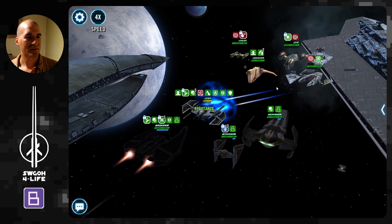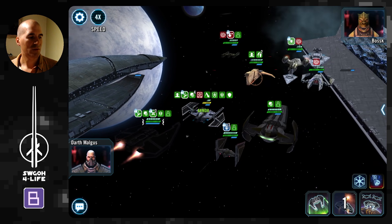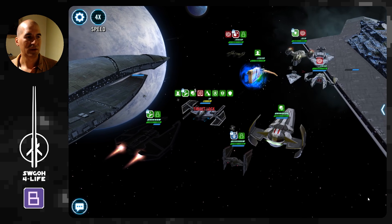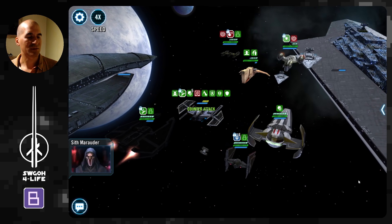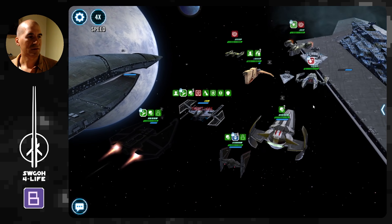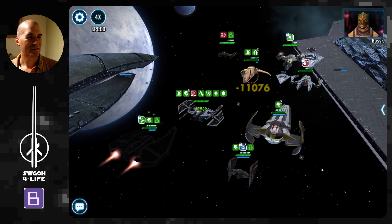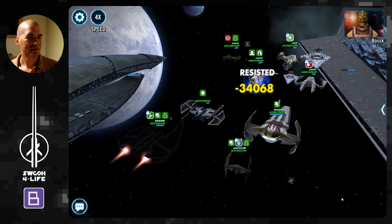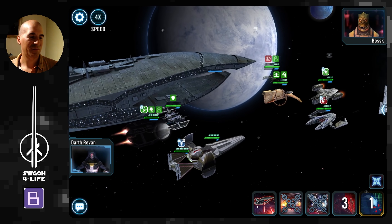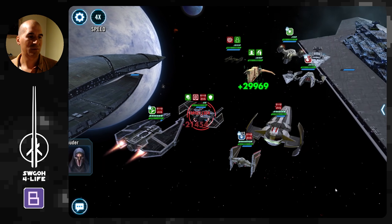Let's do an AOE now and hopefully land some concussion mines. So far so good. We're stuck behind the taunt so I'll use the first special again — remember we need to apply 15 debuffs total before we can use our second special. Just keep going. Stuck behind the taunt a bit more. We haven't landed 15 debuffs yet so all I can do is the basic ability, then heal up the team again.